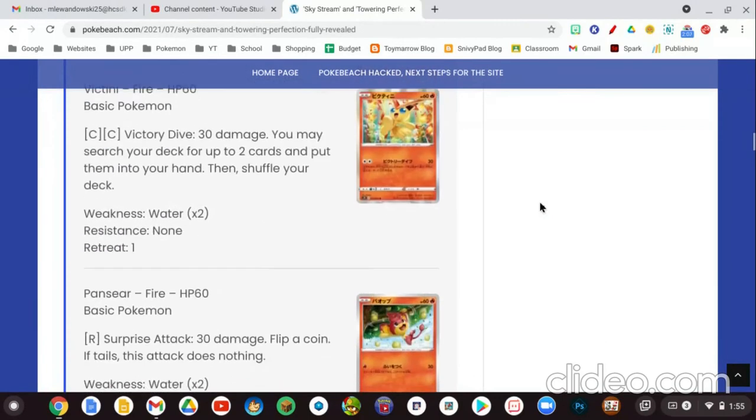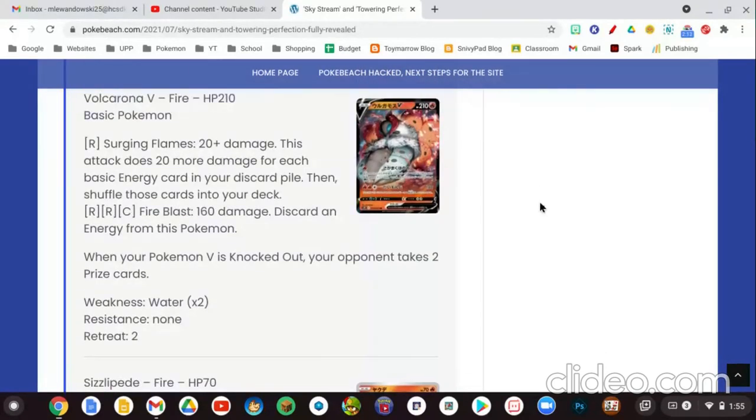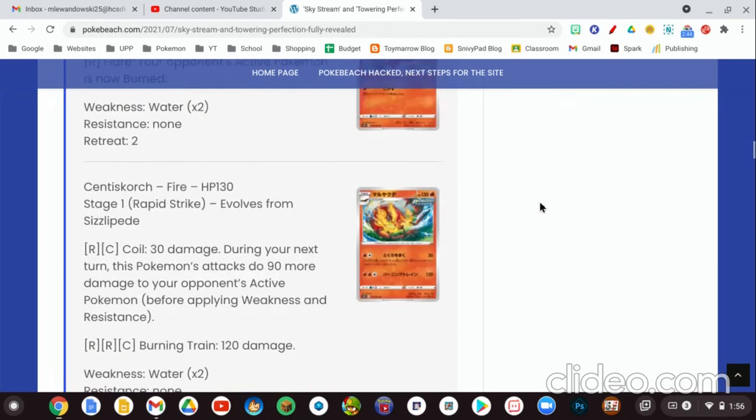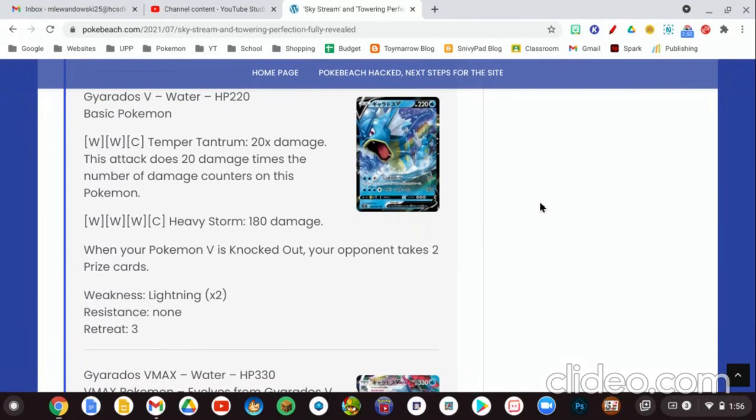We have Victini, which is pretty good but nothing special. For our Fire-type Pokemon, we also have Volcarona — 210 HP, basic Pokemon, Fire Type. For 1 Fire Energy, Surging Flames does 20 plus 20 more damage for each basic energy card in your discard pile, then shuffles those cards back into your deck. For 2 Fire Energies and 1 Colorless Energy, the second attack does 160 damage but discards energy from this Pokemon. You can use these in Fire-type decks. You'll really need stuff like this with low-energy attacks now, because Welder is going to be rotating away in about 2 or 3 weeks. It's a good tech card to replace things like Charizard or Ninetales.